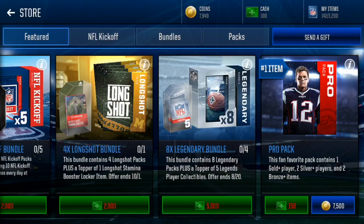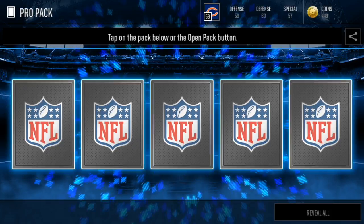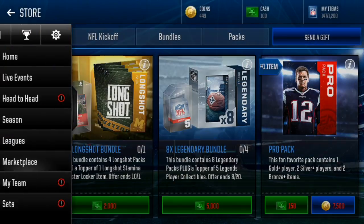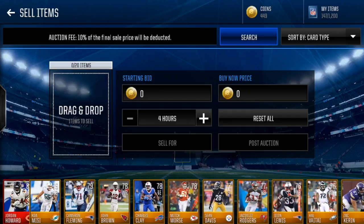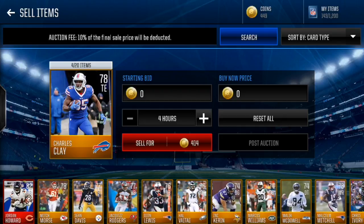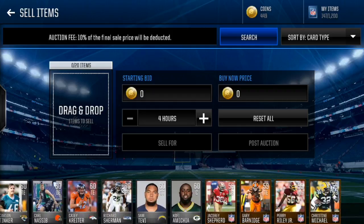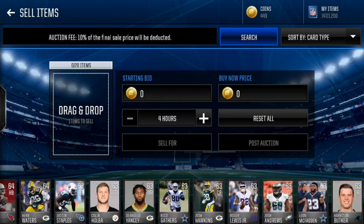Here we go, last pack of the day. Let's see if we can get anything in this very last pro pack. We've gotten so many good golds, we're definitely profiting off this opening. Can we end it off with an elite? No, we can't. But yeah guys, we got some really really good stuff here. We got Jordan Howard, Koa Misi, Cameron Fleming, John Brown, Charles Clay, Mitch Morse — a lot of really good stuff. And we got two Dion Lewis kicker turners — I have no idea how that happened — he goes for 45k a piece! We also got some silver kicker turners. We're gonna sell everything and I'll be right back.